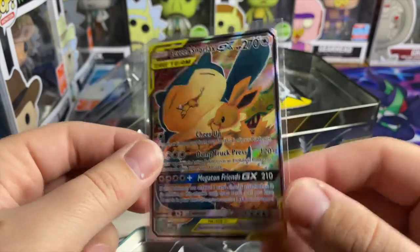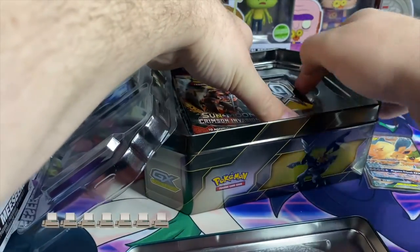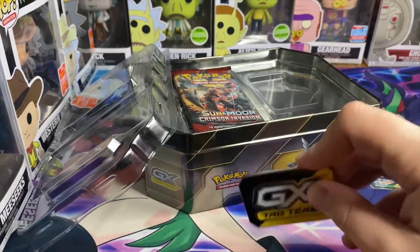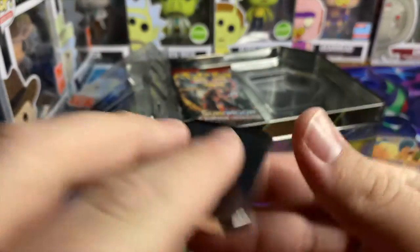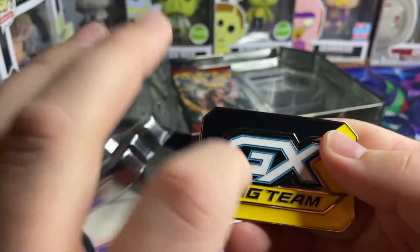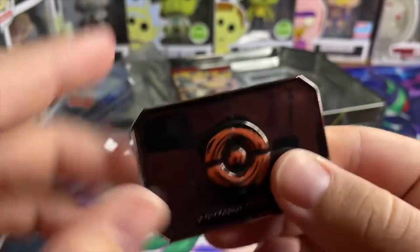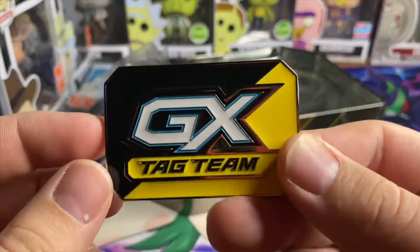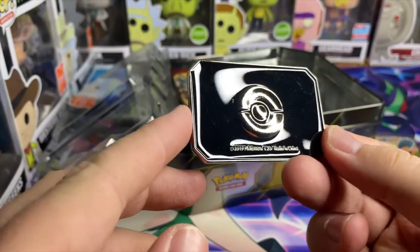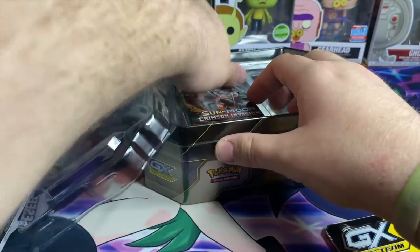Just kidding — Gen One's the best, that's not an opinion, that's a fact. And then they give us a metal coin of some sort — oh my god, listen to that. Geez, that's pretty cool. I don't know what this is for — is this for the card? If it has a purpose of some sort please let me know in the comments. I like this side 20 times better because I don't know what the other side means. Anyway, let's get into the packs.